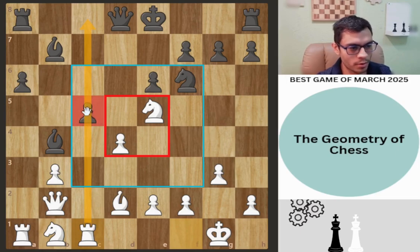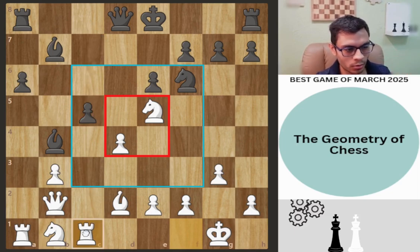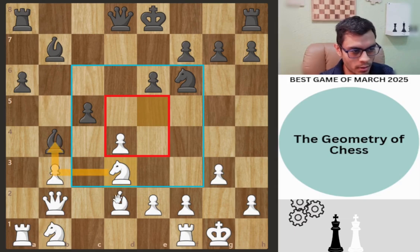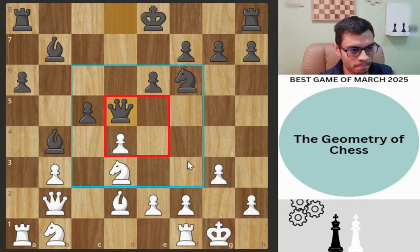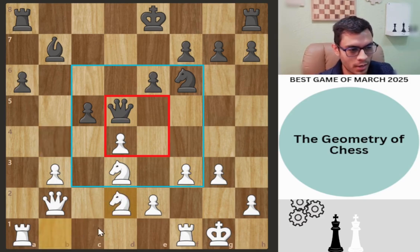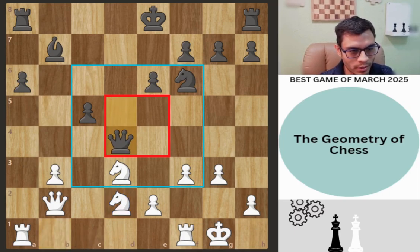Rooks belong to open files — in this case a semi-open file. The idea is to win this bishop. We get queen d5, threatening checkmate, so we have to defend. We get f3. Bishop takes on d2, finally trading bishops and activating this knight which was really sad on that square. Queen takes on d4.